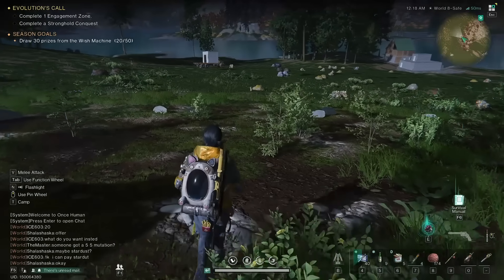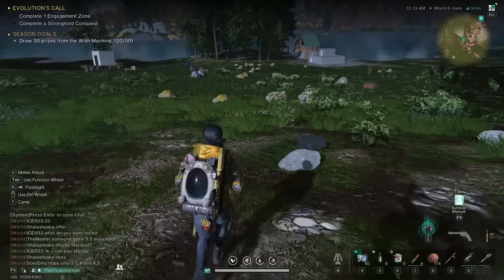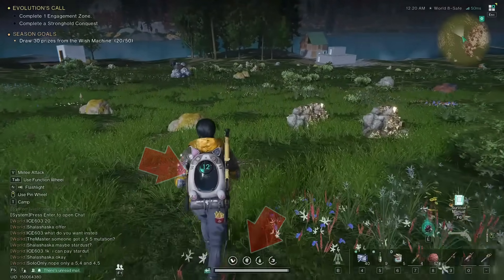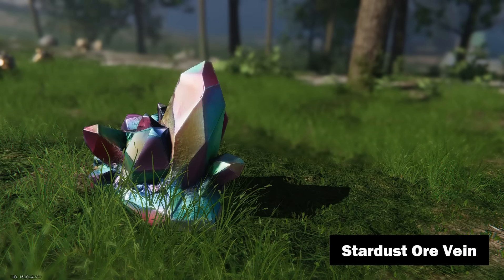As you know, on the global map of Once Human there are so-called polluted areas. In these zones your backpack starts blinking and your sanity decreases. Only in these zones you can find stardust ore and produce acid.